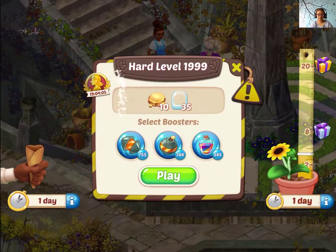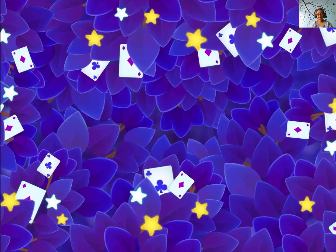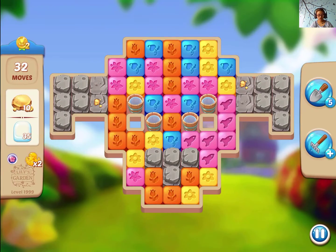Hi guys, I'm playing Billy's Garden and this is level 1999. We need gold nuggets and also water drops.